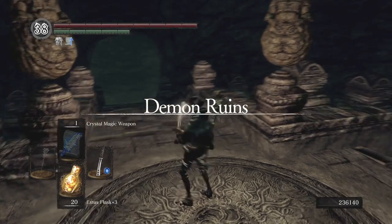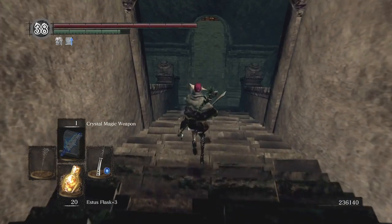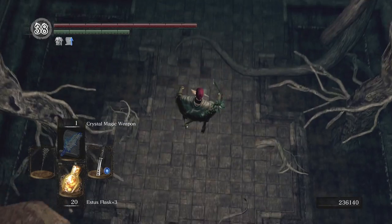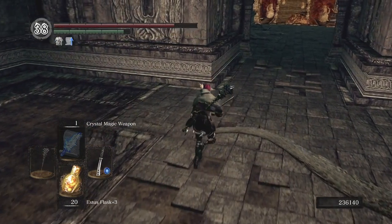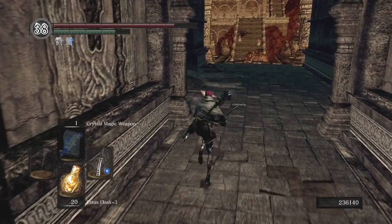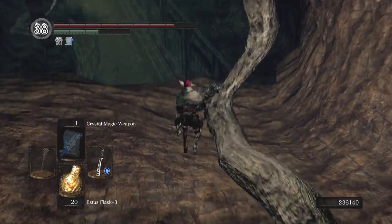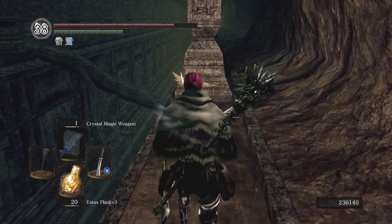To gain access to this elevator you need to defeat the boss of the Demon Ruins. After you defeat him you'll go forward and ascend the steps up and you'll eventually come across the elevator. So from the elevator — again after joining our covenant and donating the 30 humanity — you're going to follow my character.